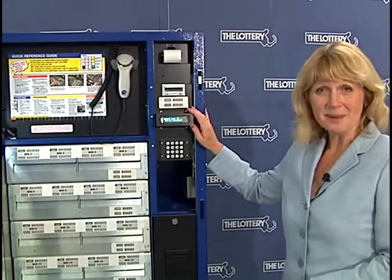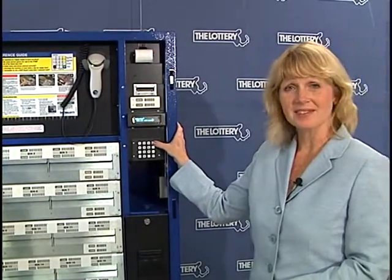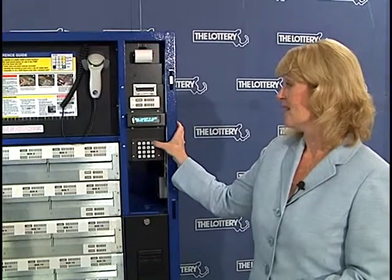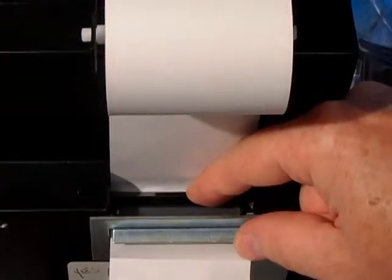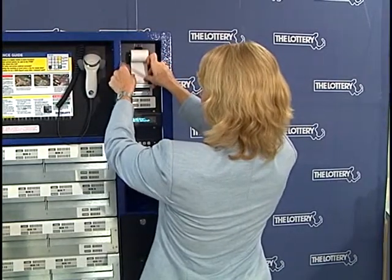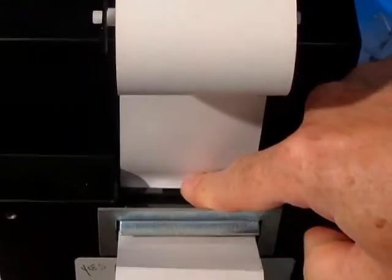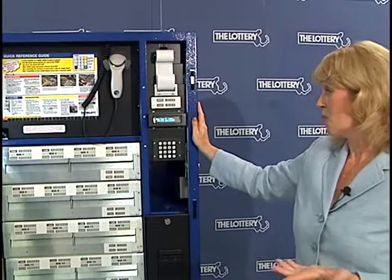Now I'm going to show you how to load the paper so you can print your reports. We start at select bin and advance through the main menu by pressing the plus key until we get to options. At options, we press enter yes. Now we're going to advance through a submenu by pressing the plus key until we get to load paper with a question mark. Here we're going to take our paper and feed it through before we go any further. To feed the paper through, make sure the little black lever is pushed forward. Feed the paper through behind the black roller until it comes out. Then take the black lever and push it back towards the paper until you hear a clicking noise. Now we can hit enter yes, and the paper will come through. At this point we can press any key to stop.